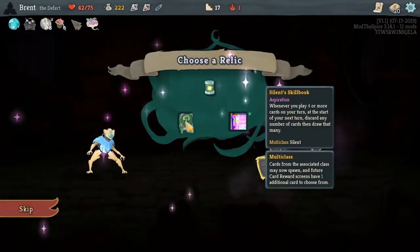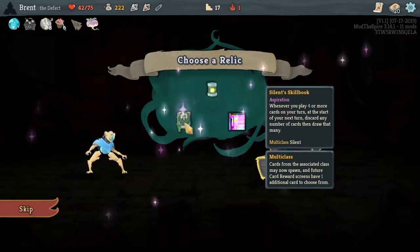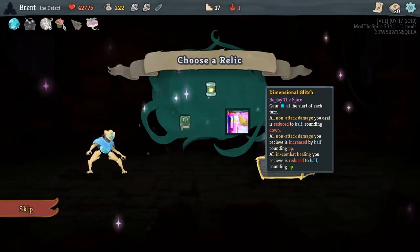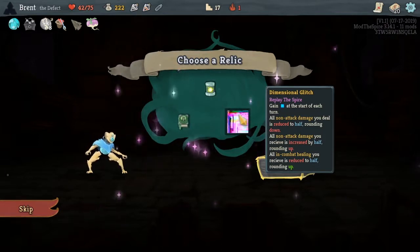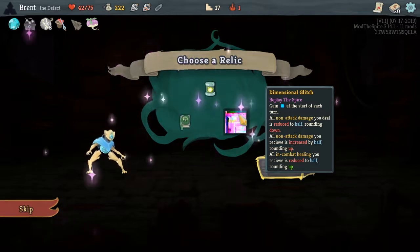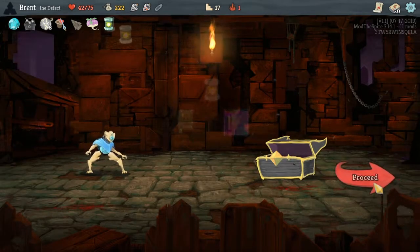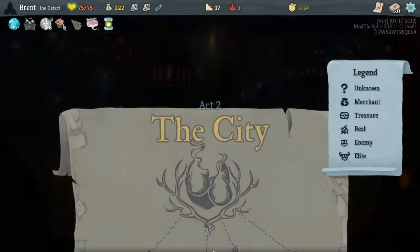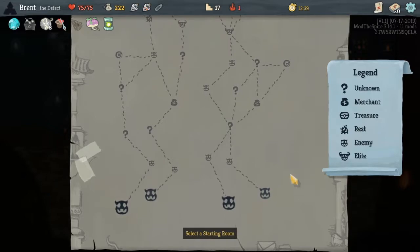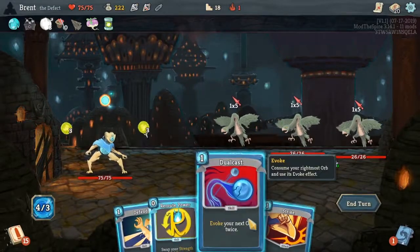It's a great card just in general. I can add the multiclass into Silent — four more cards in a turn, at the start of your next turn discard any number of cards and draw that many. Interesting. All non-attack damage you deal is reduced by half — no. We will do Nuclear Battery. It's not really the one I'd want because we cycle through our orbs so much. But the thing is all our damage is from orbs, which is non-attack damage.